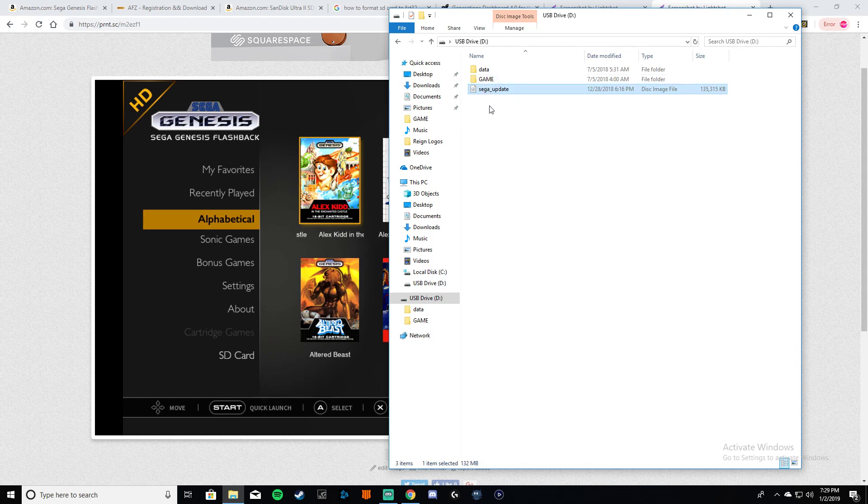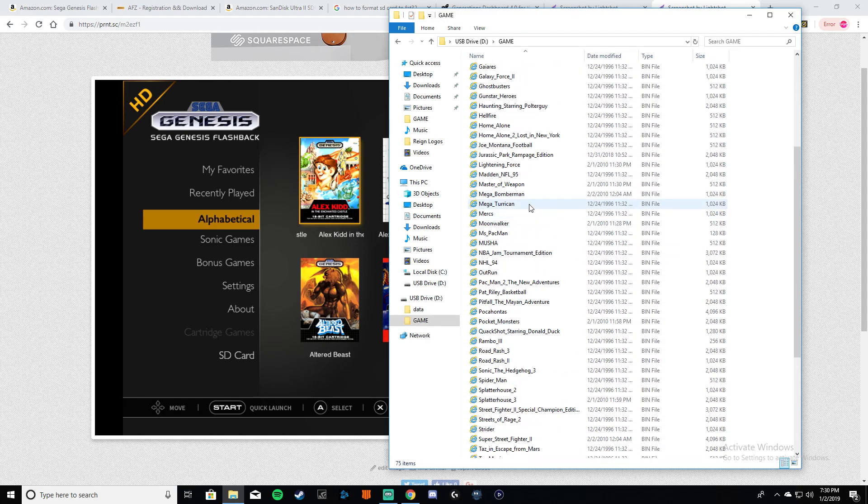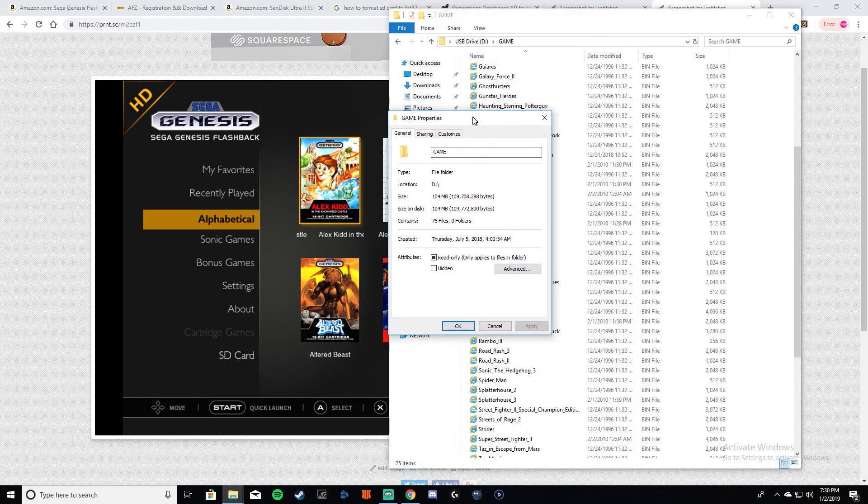After you're done, you're going to make your game folder. Once you take the update file off, you'll have a game folder — that should be the only folder on your SD card. A data folder will pop up later when you start saving games. That's your game saves. If you choose not to save onto the console it'll save onto your SD card.